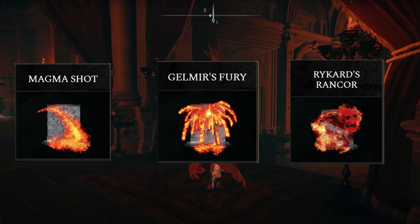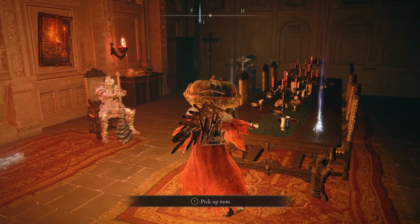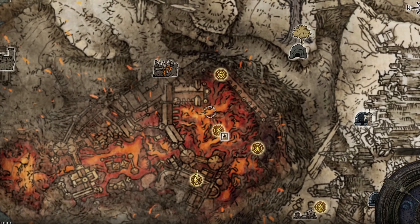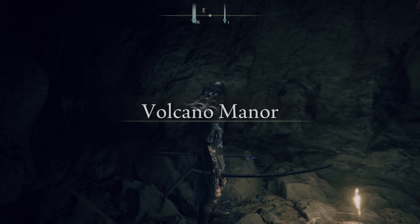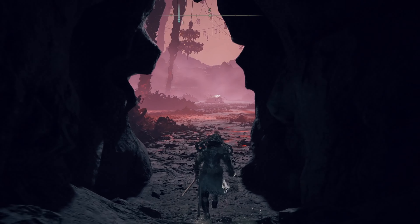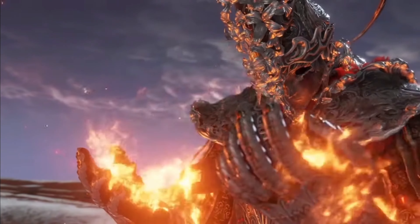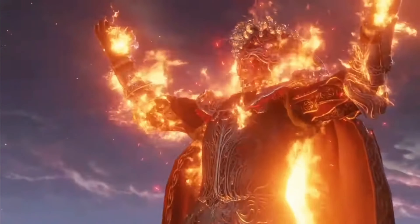From here we've got the fire spell trio: Magma Shot, Gelmir's Fury, and Rykard's Rancor. You'll need to go to Volcano Manor, speak with Tanith, and walk through her quest line. Once she hands you the key, unlock the doors to the right-hand side and you'll receive assassination contracts. Complete these contracts to unlock Magma Shot and Gelmir's Fury. For Rykard's Rancor, you'll need to kill the final boss — that serpent that's always trying to devour the gods. Defeat him, receive his remembrance, and that'll get you the spell.